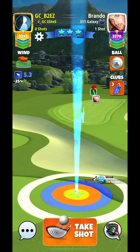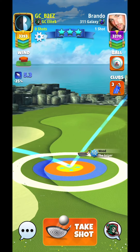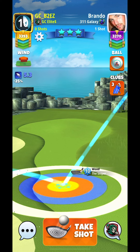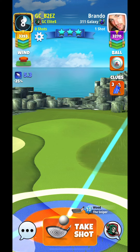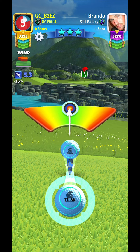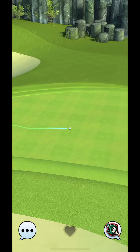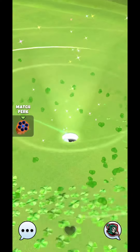Once you find that position you can add your spins. The adjustment here is 1 to 1 plus 0.2. So I have 5.3 wind, I'm going 5.5 rings. You'll see this one drop dead center for the hole in one.